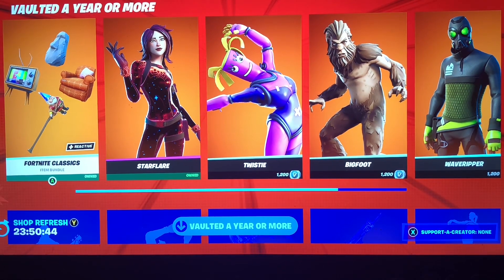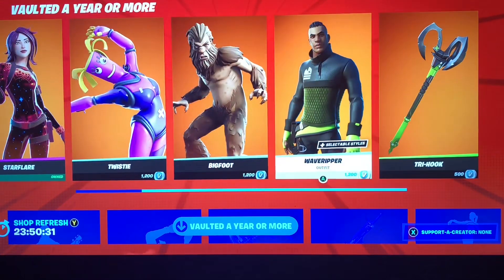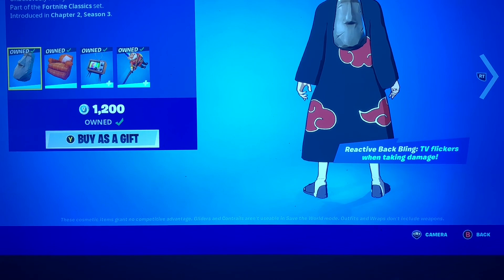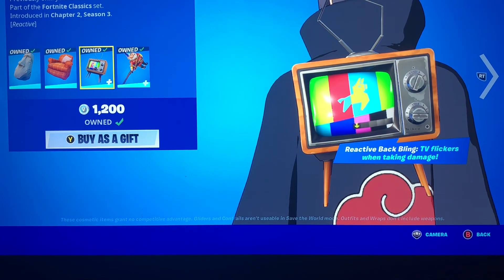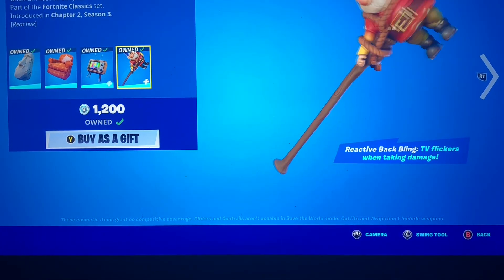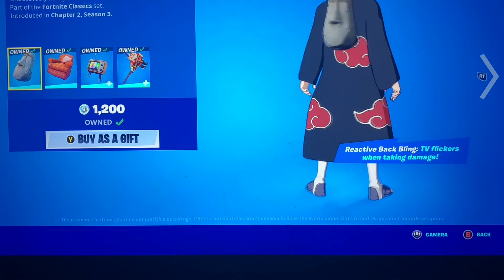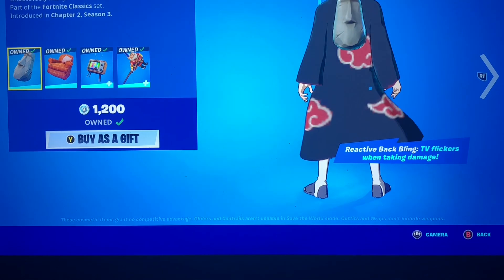Hey everyone, we're here with today's item shop video and it's a whole vaulted shop, which basically means it's been vaulted for a year or more, as it says on top, so all these skins are extremely rare cosmetics. We're starting off here with the Fortnite Classics back blings. It's basically like Chapter One reminiscence — it should mean something to somebody if you were in those seasons.